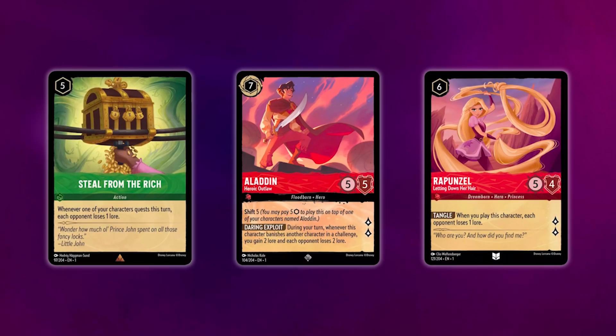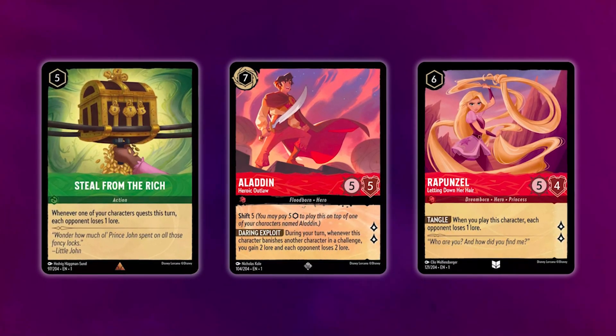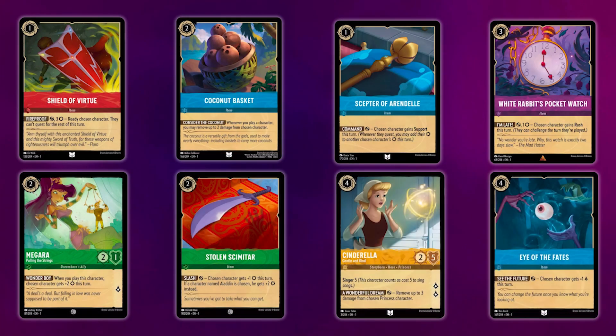Multiplayer formats also lend themselves to different types of deck building. Cards like Steal from the Rich, Aladdin, and Rapunzel, which affect all opponents, are much better when you're playing against more than one person. There are also cards that allow you to assist your teammate's characters, which are decent in 1v1 but are even better when you have a teammate.